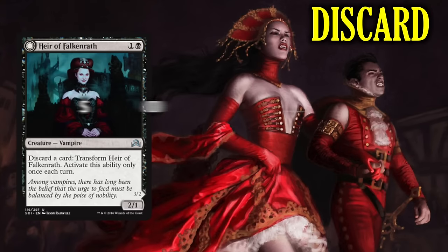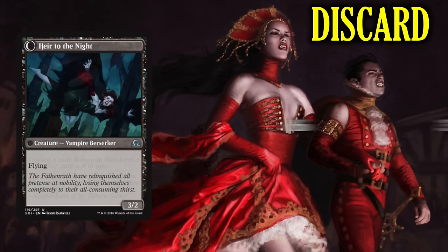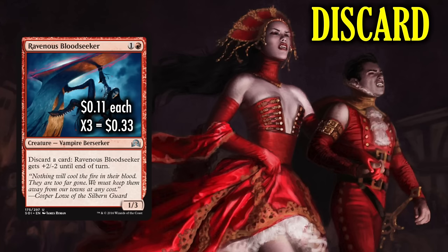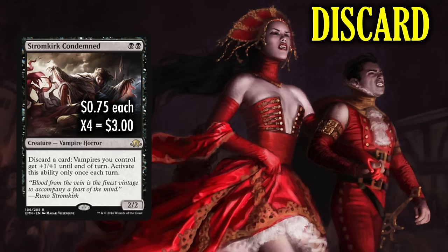What benefits do we reap from discard? To start, there's Heir of Falkenrath, a 2/1 for 2 that lets you discard a card to transform it into a 3/1 Flyer. Ravenous Bloodseeker is a 1/3 for a red and 1 that lets you discard to give it +2/-2. Collective Brutality is only a black and 1, and lets you escalate by discarding extra cards — the value is unreal, especially when discarding is what you want to be doing. Give a creature -2/-2, pull a card from your opponent's hand, or have that opponent lose 2 life while you gain 2 life. Why not do all 3? And of course Stromkirk Condemned, where for 2 black mana you get a 2/2 Vampire that lets you discard a card to give all Vampires +1/+1 until end of turn.